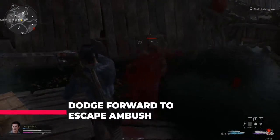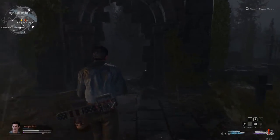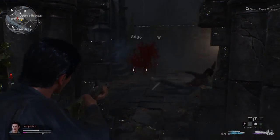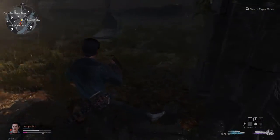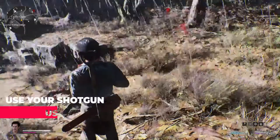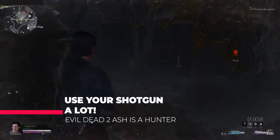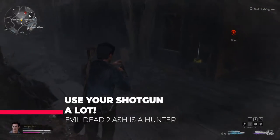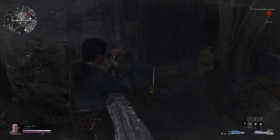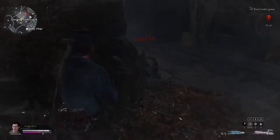Next tip: whenever you get an ambush where they come jumping from the top, dodge forward. Hit space and go forward — that way you'll consistently prevent taking damage. Don't jump backwards. Also remember that this is Ash from Evil Dead 2 and his strength is as a hunter character using the gun. On my next playthrough I used the gun a lot more and was able to get downs much faster and take a lot less damage, so use that to your advantage.